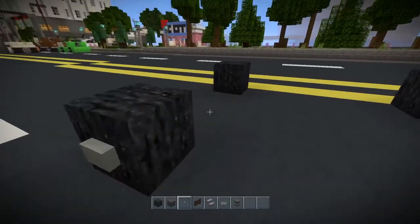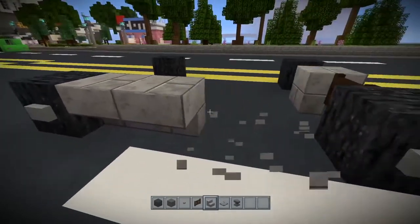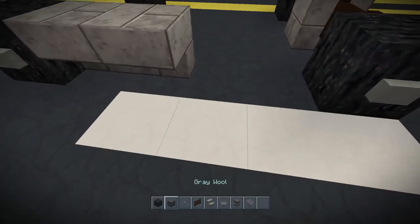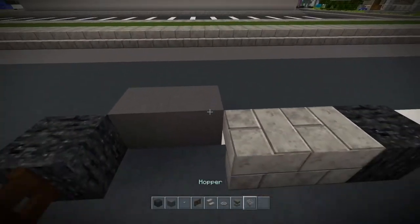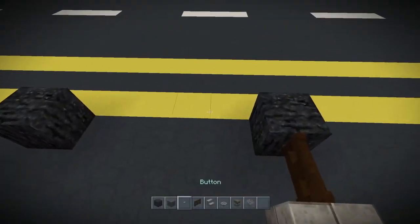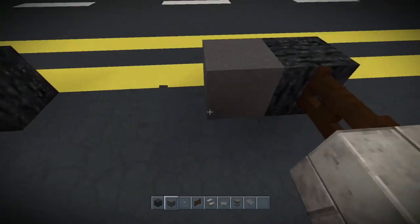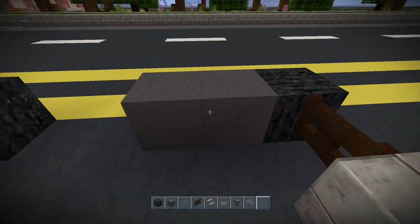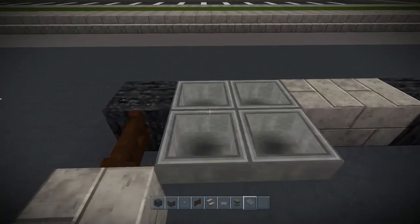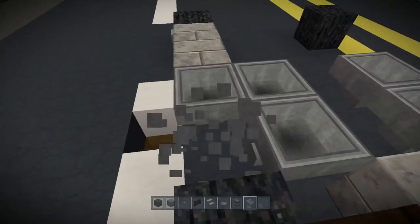And then what you can do is put your stairs on like this. And then what we need is some hoppers — this will be the exhaust. So we're going to go ahead and put a block down and put two hoppers facing out like that. And then over here, put a block down and put two hoppers. Those are in line with the fence gate.